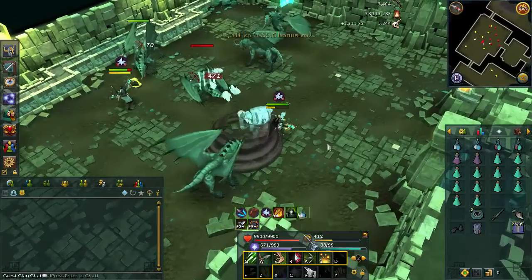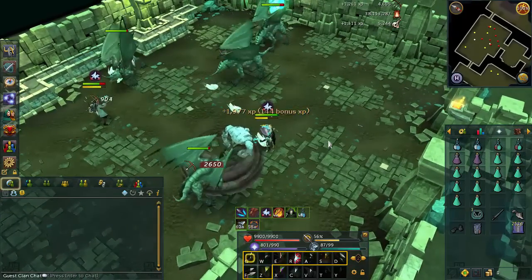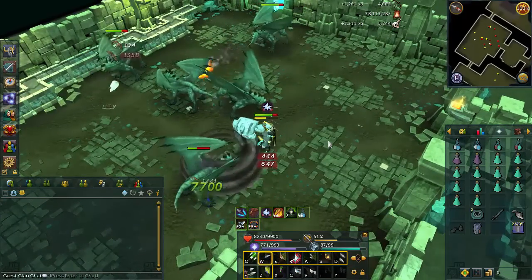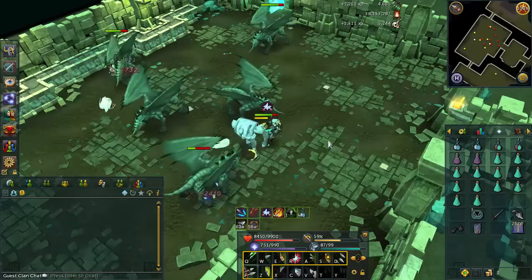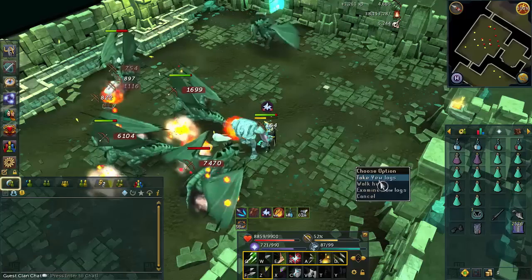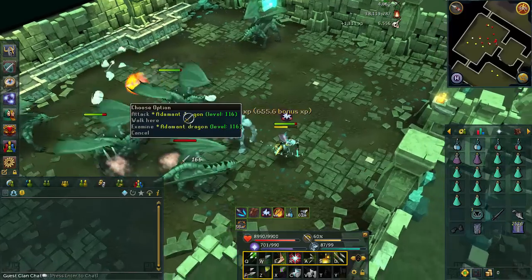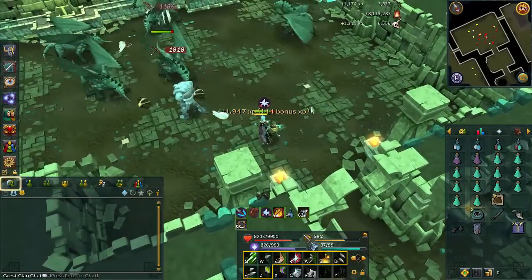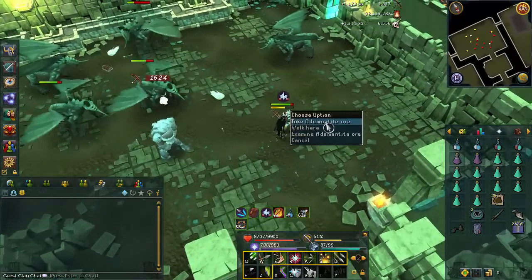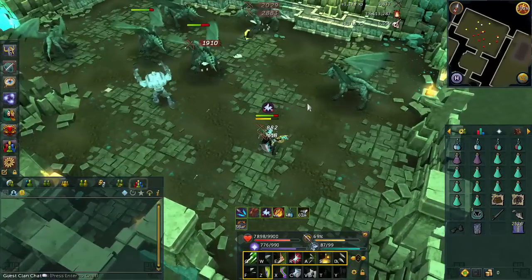The loot unfortunately is not amazing — you'll get a lot of runite items and noted adamant bars and logs, but nothing to get all that excited about unless you get super lucky and get a Dragon Fullhelm. Other than that, the Adamant Dragons are not a horrible task just because it takes so little time; however this is not one of the main tasks you're going to be looking forward to for getting 99 or 120 Slayer as fast as possible, because the XP is good but not great.